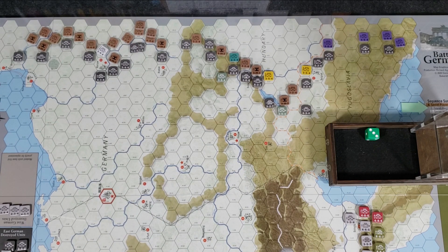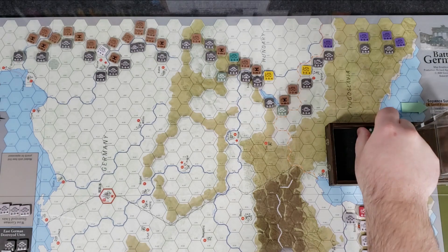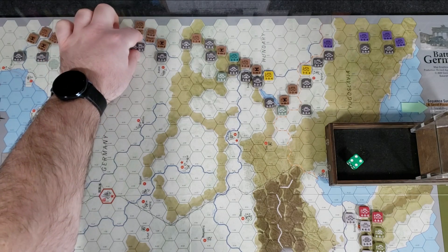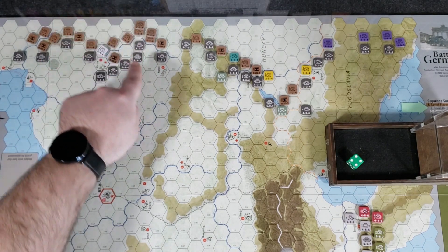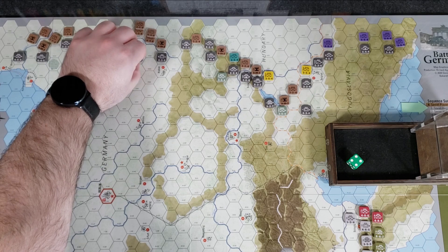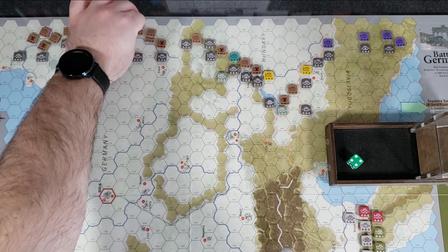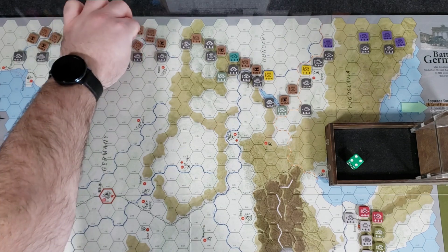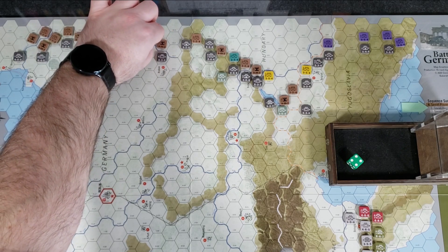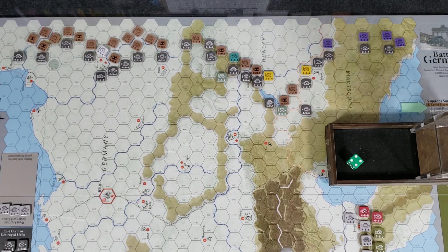26 versus 12 — two-to-one. Rolled a four: defender retreat. The first unit retreats back here; the second unit can't retreat to any empty hex, so it's eliminated — it can stack onto an occupied hex only if otherwise eliminated. We advance infantry into the vacated hex. It looks a little tedious on video, but when you're playing you don't notice — it just becomes routine, part of the game flow.